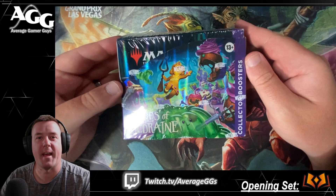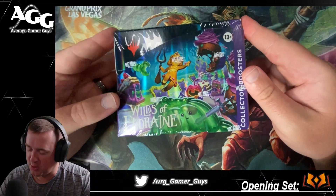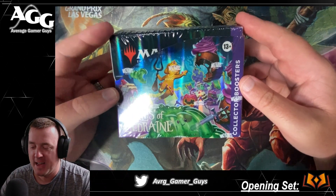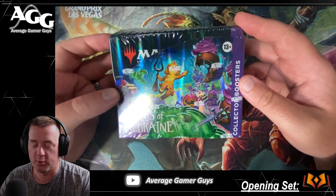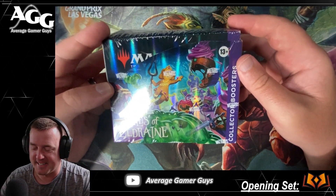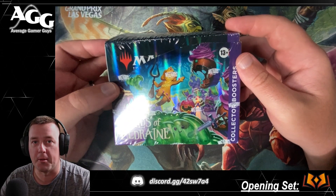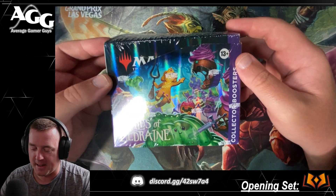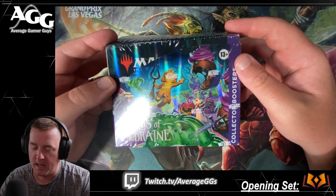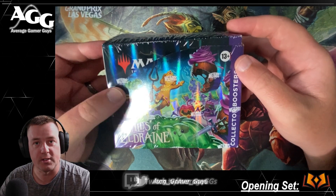What's going on everybody, Doc Average Gamer guys back again. As you can tell, we've got another Wilds of Eldraine collector booster box. We had an absolutely fantastic opening on our first one. We changed up our setup a little bit, so hopefully this is just a little bit better. We're hoping for a confetti foil and a couple of cool anime cards — I think those arts are really neat. Let's get to it.